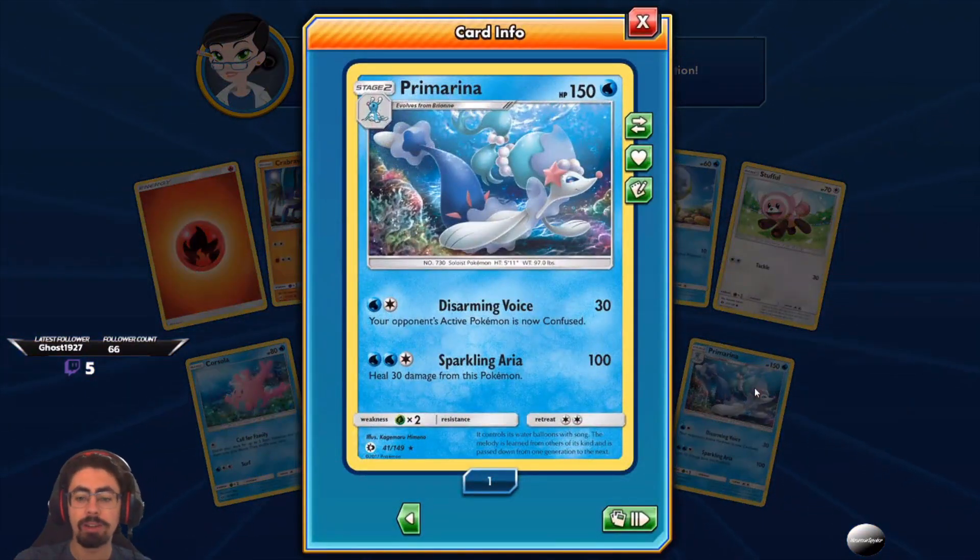And a Primarina — Disarming Voice: your opponent's active Pokemon is now confused. And Sparkling Aria: heal 30 damage from this Pokemon. Quite a nice Primarina. It's quite sad — this is one of the generations I never played. I just didn't have the correct Nintendo DS at the time, so I've never actually played this generation. I really hope we get a remake of this for Nintendo Switch because I've never got to experience these Pokemon.